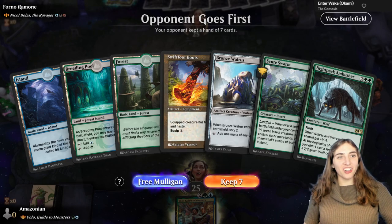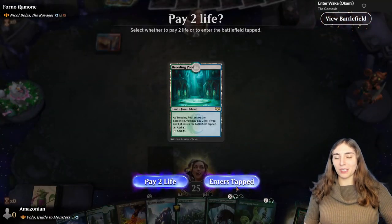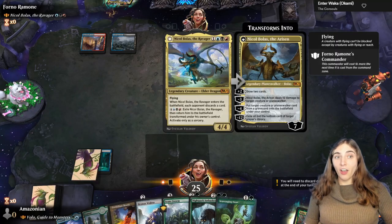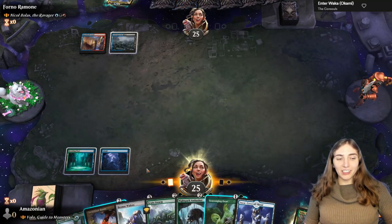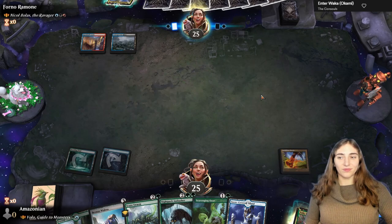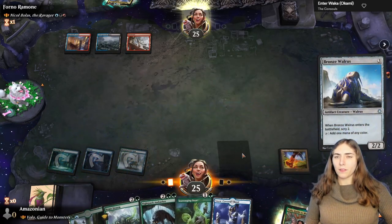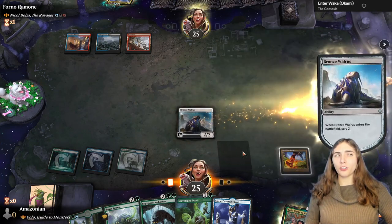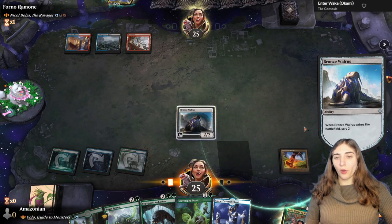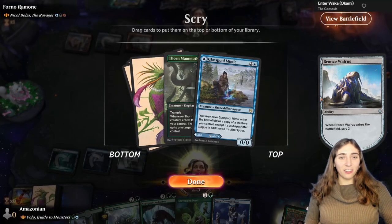Nickel Bolt is the Ravager — I'm actually thinking about building this deck in paper, with a crime theme, which means playing my opponent's cards. Nickel Bolt enters and makes your opponent discard; it's really solid as a Grixis control commander, which is exactly why I'm hoping they're not playing Grixis control. So far nothing has happened. I play my Walrus — are you going to kill this? They destroy it. I was about to say they'd deal two damage and destroy an artifact — the two-for-one. Thorn Mammoth doesn't feel that great if they're not playing lots of creatures; it can kill their commander though.